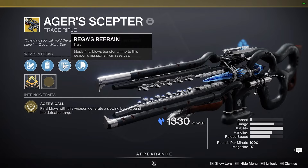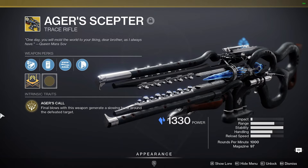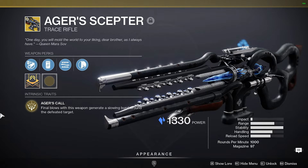We have Arrowhead Break, Particle Repeater, and Riga's Refrain — it says stasis final blows transfer ammo to this weapon's magazine from reserves. Not that crazy inside crucible in my honest opinion. And then we have Handlaid Stock. The exotic perk here says Agar's Call: final blow with this weapon generates a slowing burst around the defeated target. You're gonna be able to take advantage of this perk more often inside a 6v6 since guardians tend to hold hands, so you can always apply that slow effect on somebody. Unfortunately, the stasis slow has gone through several nerfs in the past, so that effect is not that OP anymore.